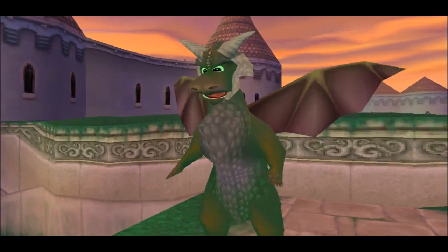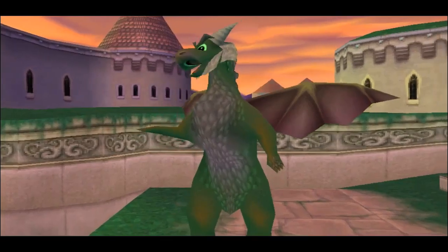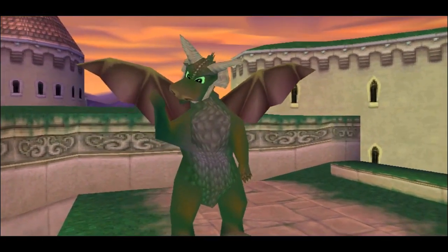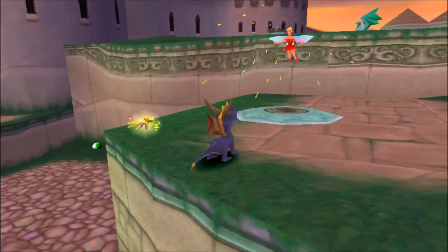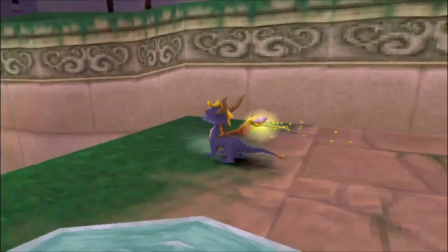Welcome to Town Square, Spyro. Begin exploring by gliding to that area with the bulls. Use the L2 and R2 buttons to get a good look. Apparently you can move the camera — oh, for fuck's sake.